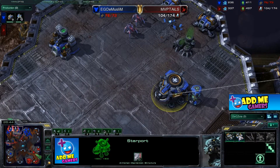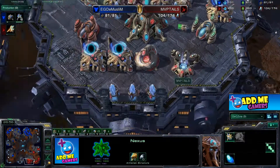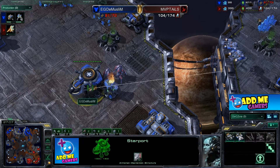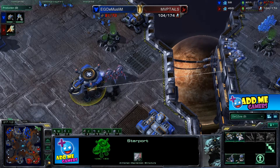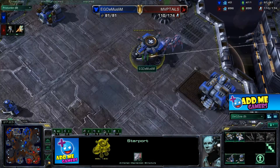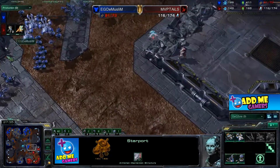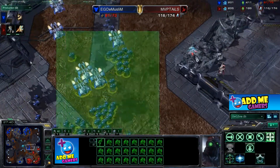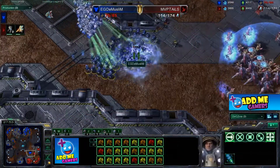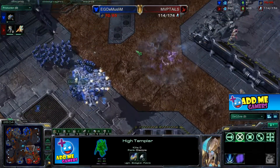Tails has everything scouted — I think he's just nervous and trying to keep up his own base since his third base dropped and economy is grinding to a halt. The stalkers are attacking the starport reactor. The Muslim doesn't care — this is an all-out push. Very nice placement of the high templar — psionic storms come down. Snipes take out a ghost. Another psionic storm from the dark templar on the top right side, and another storm drops as well.